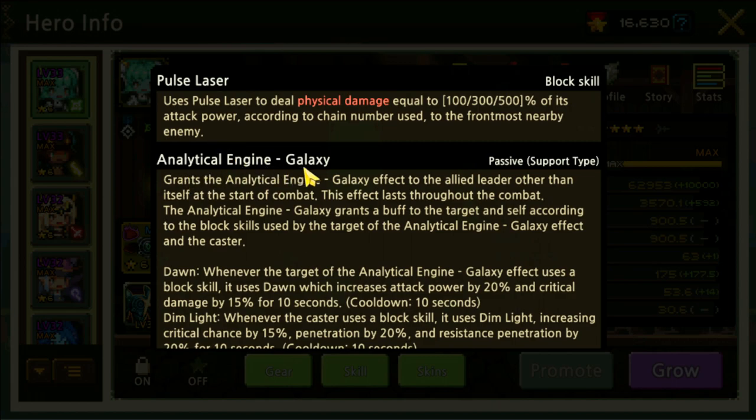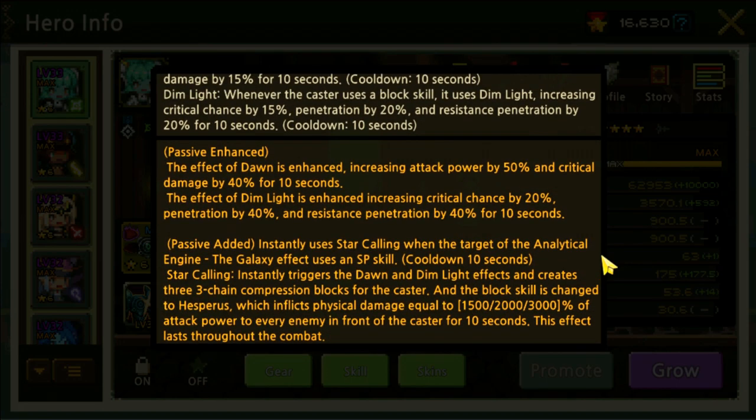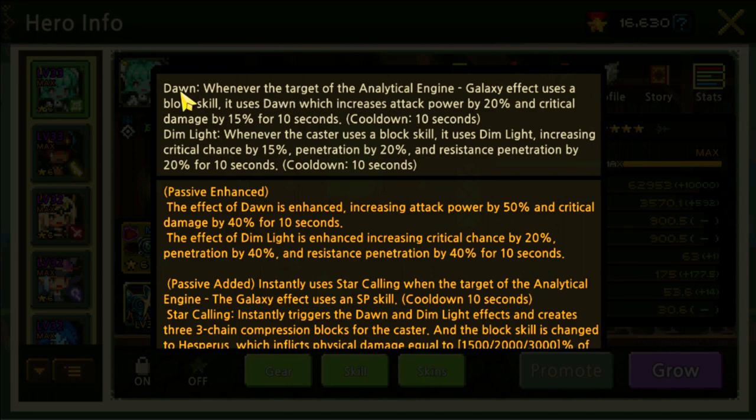Pulse Laser uses the block skill to deal physical damage equal to 100, 300, or 500% of attack power according to the chain number, used against the frontmost nearby enemy. Analytical Engine Galaxy is the passive support type — only one chain for that one. It grants the Analytical Engine Galaxy effect to the allied leader other than itself at the start of combat, and this effect lasts throughout the combat.